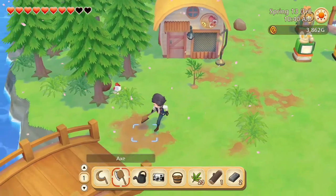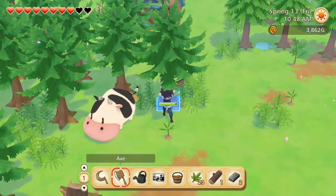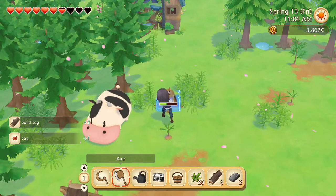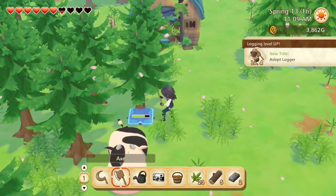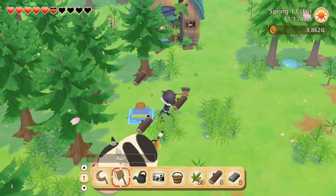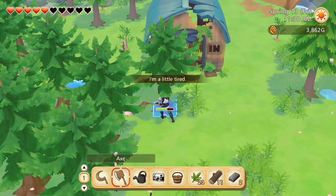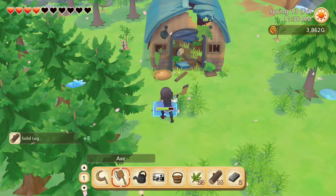Let's go spend some of our stamina on getting some more solid logs so that we can continue to make solid lumber - that's what we need to restore the barn. Adept logger! Logging level 4. Let's cut down one more tree and then save the rest of our stamina for planting and watering crops.